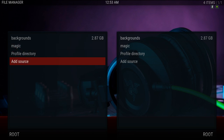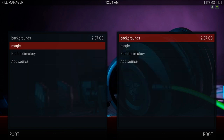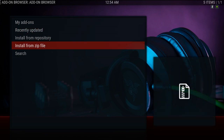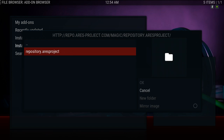You would go to your file manager, go to Add Source, and the source you'll put in there is the Aries Wizard. You can name it whatever you want — I left it as 'magic.' Then hit OK. After you've added your source, back out and go to Install from Zip File. Scroll to whatever you named it, click on it, and install it. I already have it installed, so just wait for the notification to come up.